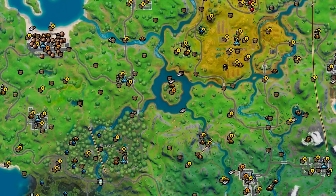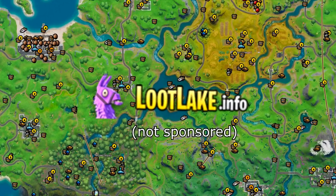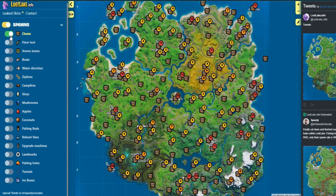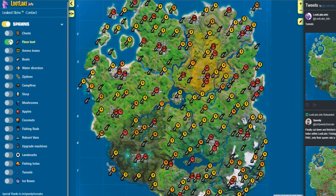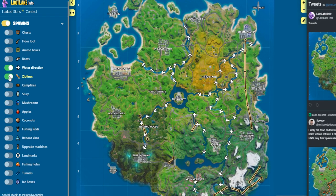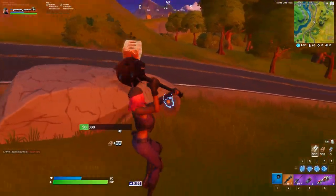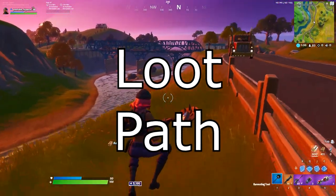You can narrow down the amount of drop spots using a website called lootlake.gg. It's a free website that allows you to check POI chest locations and loot for rotations. I highly suggest checking this website out before designing your drop spot and loot path. Now that you have a drop spot picked out, it's time to design a loot path.